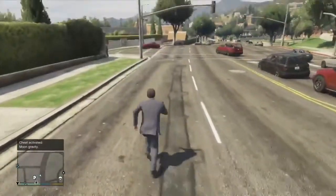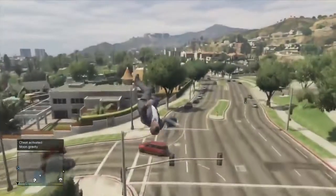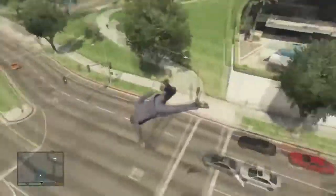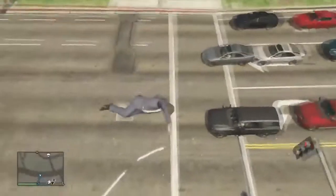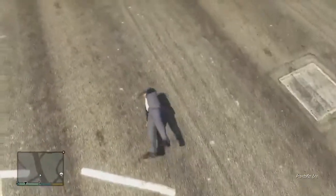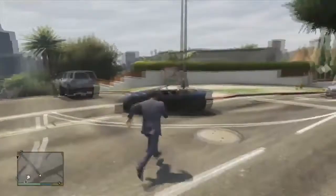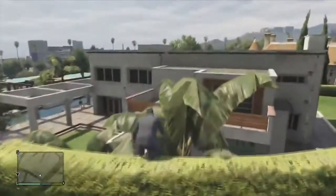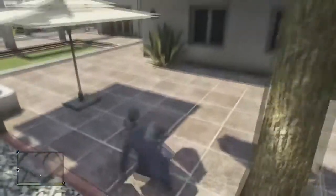As you guys can see in the gameplay, I was jumping really high — I could jump onto houses, jump over fences, and everything. This cheat is pretty fun, and mixed with low gravity or the moon gravity cheat it's even better, because as you guys can see I'm doing at least like 10 to 5 flips in the air and then landing.